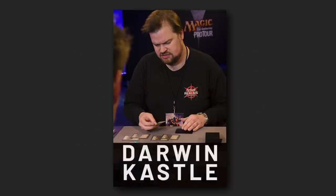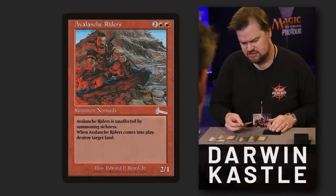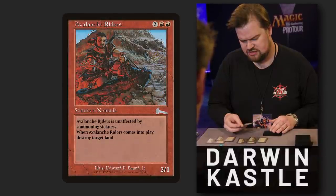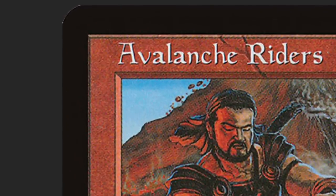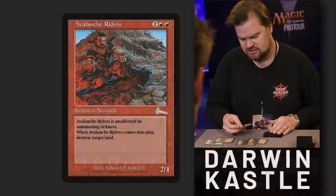Just ask Darwin Castle. After winning the Invitational in Rio de Janeiro in 1998, he submitted his interpretation of what a red Necrotal would look like. The design team pushed back on the name on the basis that an avalanche invokes snow and thus would dictate a specific setting for the card. Castle pushed back because snow is not a hard and fast prerequisite for an avalanche. Castle won out, and in 1999, Avalanche Riders was born.